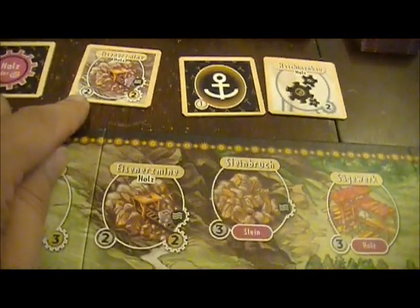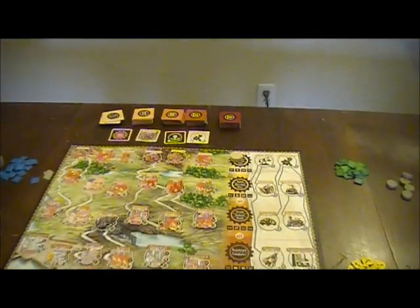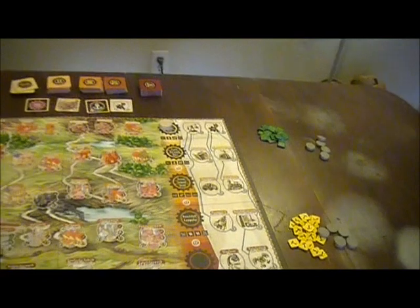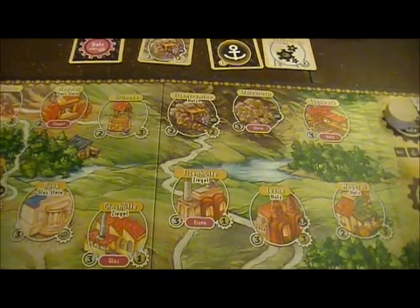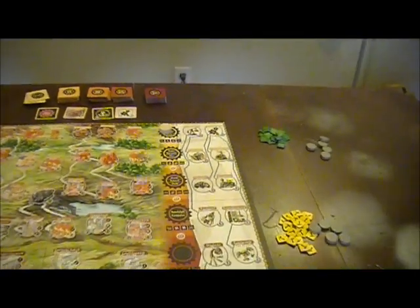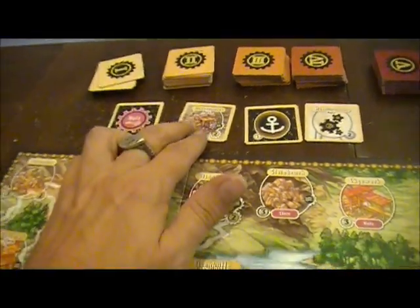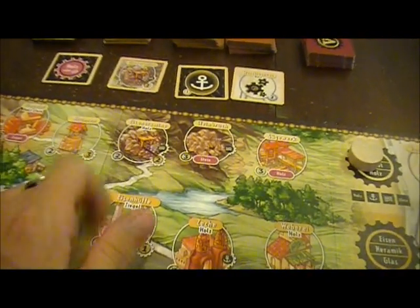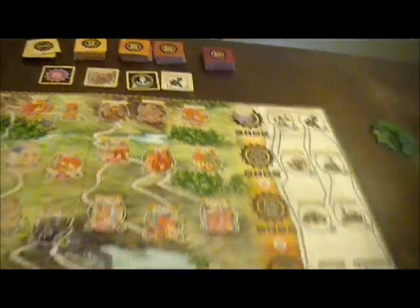Here is some wood. If I bought that, I could turn that in and that would count as wood. Other options are if someone has a factory that produces wood. I don't see that this factory produces anything — it's an Eisensermine. I think that might be the town. One would assume it produces something, but all I see is this little wheel, which I think is its victory point value.